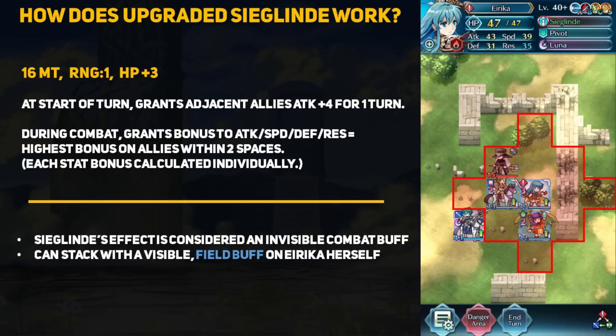The new special effect reads as follows. During combat, grant's bonus to attack, speed, defense, and resistance equal to the highest bonus on allies within 2 spaces. Each stat bonus is calculated individually, so Erika will need to have allies within 2 spaces of her for Siglin to trigger its effect.